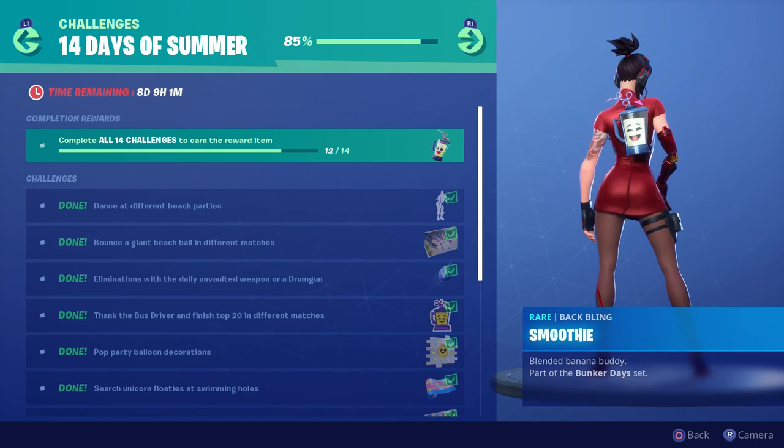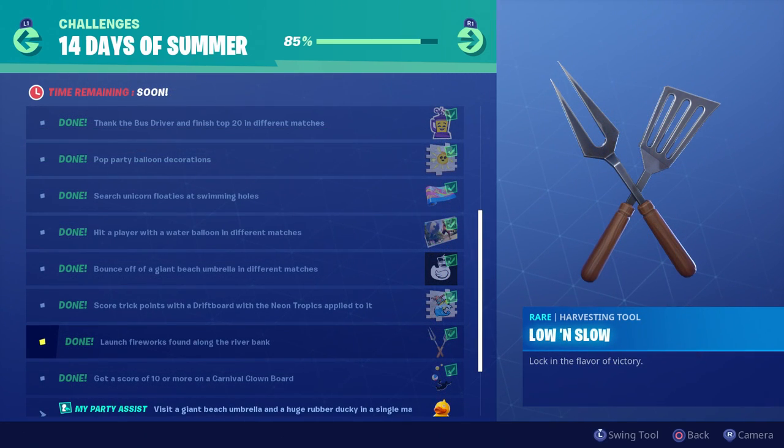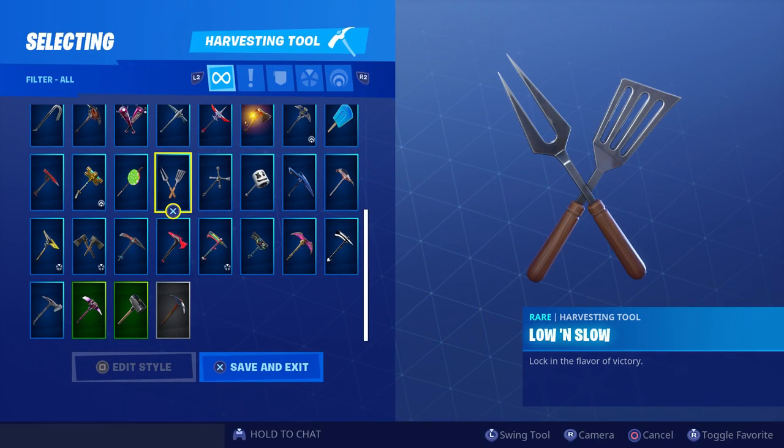Today's challenge says destroy grills with the Low and Slow harvesting tool, and you have to destroy seven grills. To even attempt this challenge, you first need to complete the launch fireworks found along the riverbank challenge. Once you complete that, you get the Low and Slow pickaxe. I did a video on the fireworks challenge and I'll link it in the outro. You obviously need to equip the Low and Slow pickaxe before you can start this one.